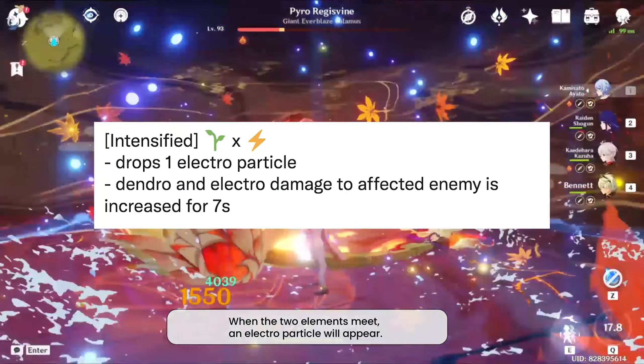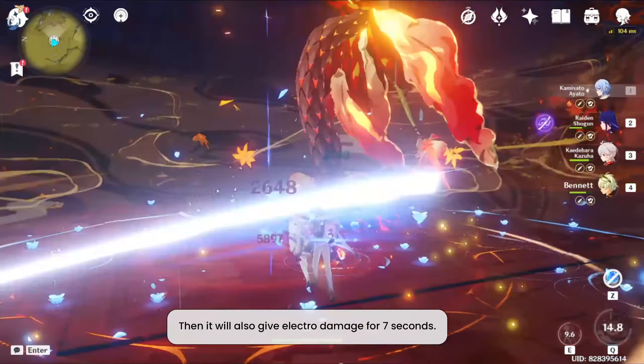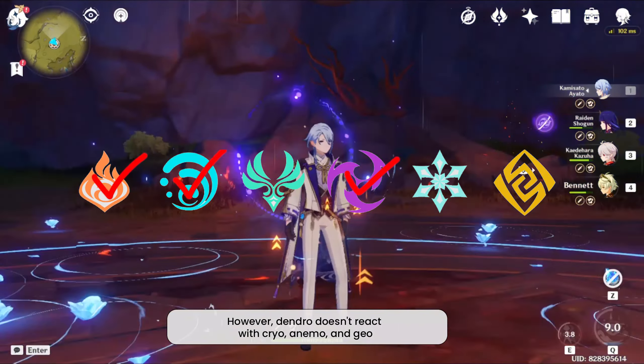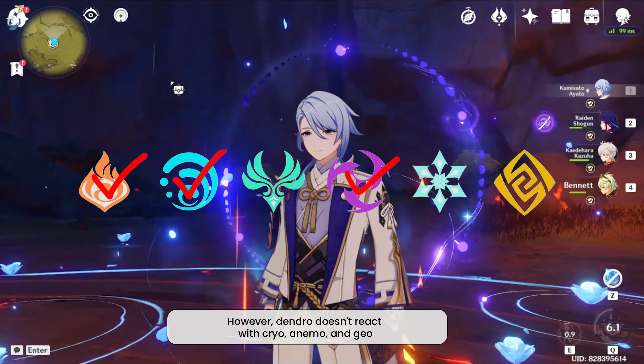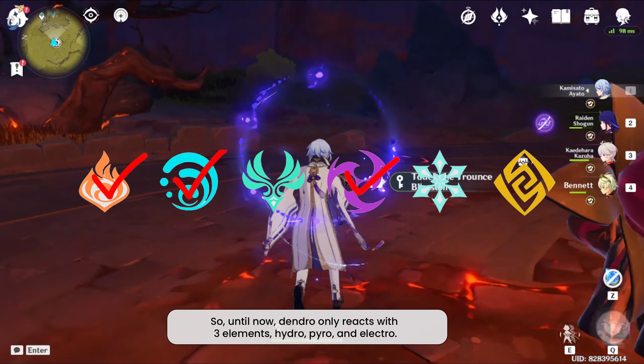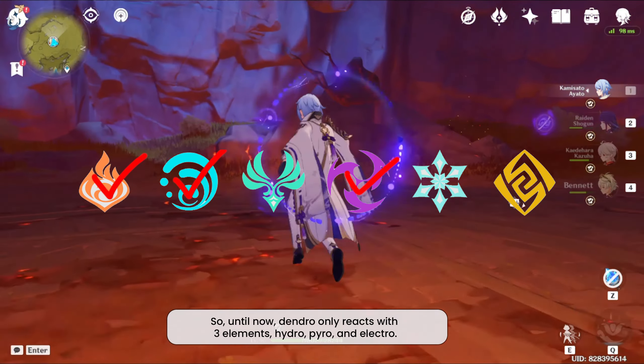Next is the 'Intensified' reaction, where dendro meets electro. When the two elements meet, an electro particle will appear on the field and deal electro damage for seven seconds. However, dendro doesn't react with cryo, anemo, or geo — so dendro only reacts with three elements: hydro, pyro, and electro.